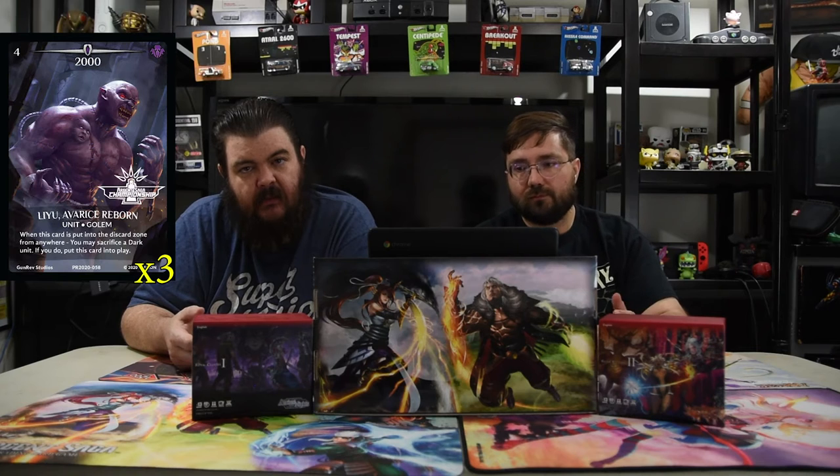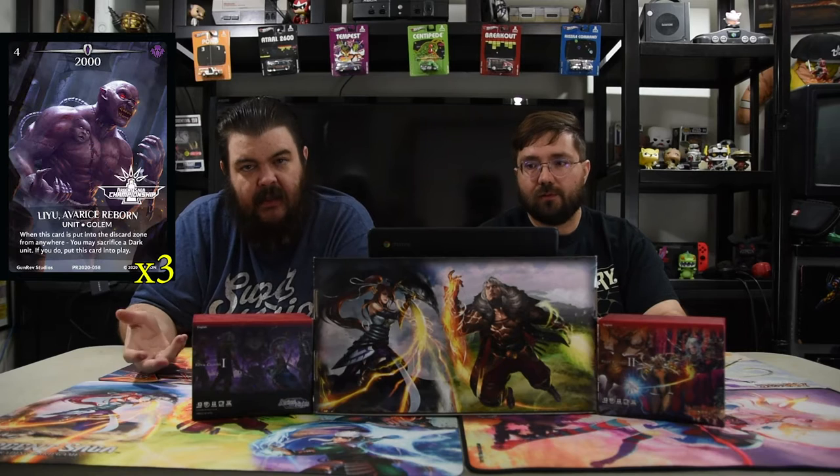Leo Avarice Reborn is a four-drop 2000. Whenever this card is put into a discard zone from anywhere, you may sacrifice a Darkness unit — and if you do, put this card into play. He can literally come into play for free on turn one or two: the Failed Golem searches him and puts him in the graveyard, then you sacrifice your other unit — like Bloodline Maniac — to swap him in.